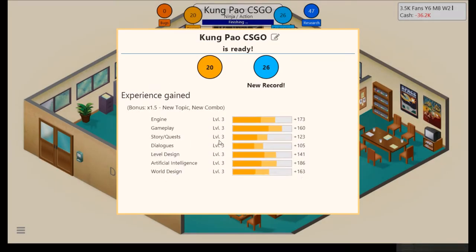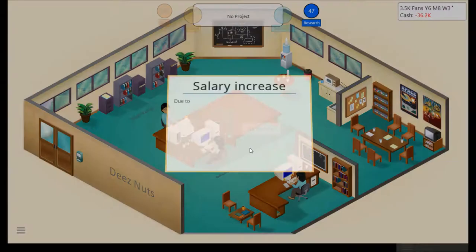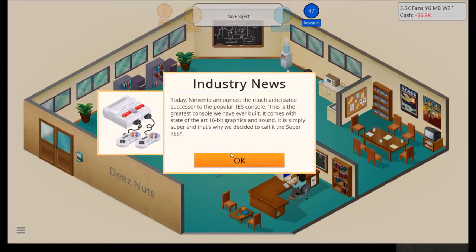Technology — record increase, new topic, new combo. Deborah leveled up, which doesn't increase stats — I think it does in Game Dev Story, which this game is heavily inspired by.